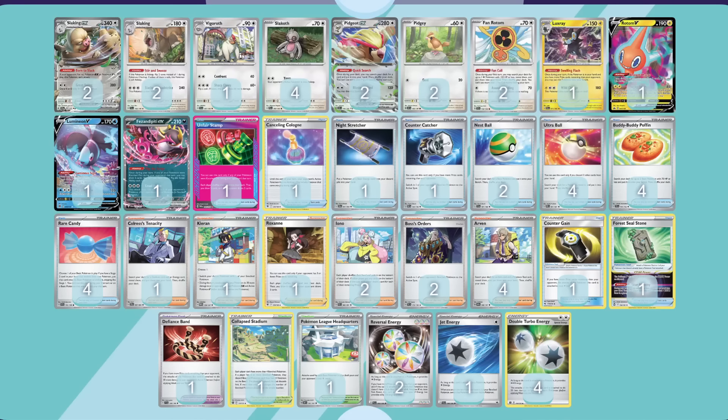If we have some more energy acceleration — looking towards Glass Trumpet, possibly Crispin, or Boomerang Energy accumulating with extra attachments — we might be able to push Slaking EX with Max Belt into KO range, but that starts to become a big combination and may not be consistent, especially with Dragapult EX still pressurizing Pidgey. Overall, Slaking is going to be one of those cards that isn't a constant in the format, but when there are plenty of basic racing archetypes and Stage 1 V-Stars, it's going to be fantastic. Let me know your thoughts on this archetype down below — thanks so much for watching, and I'll see you tomorrow for another video.